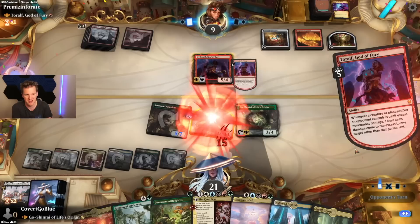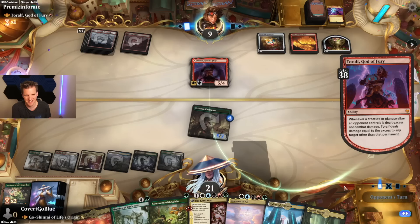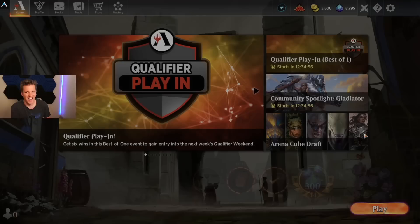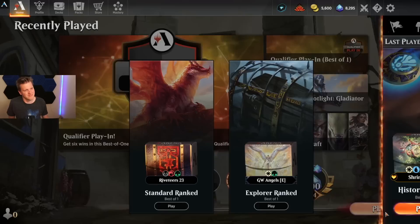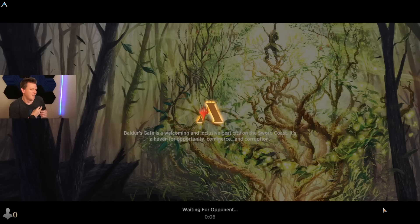So now excess damage gets passed around — that dealt triple, so now they have five more. They get to do that. Wait — fourteen? Whoa. Decline. Thirty-eight damage to my face? Wait — I thought it had to be another permanent. Oh, it was any target other than that permanent, so it has to start with damage to a creature. All right — the fifteenth win, we must find it. Oh man, I am so bad today. Can't read, can't see.